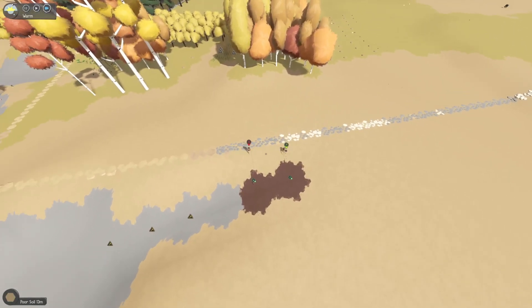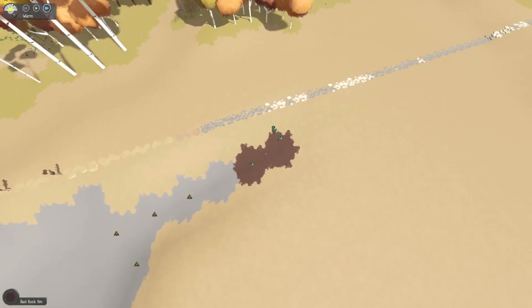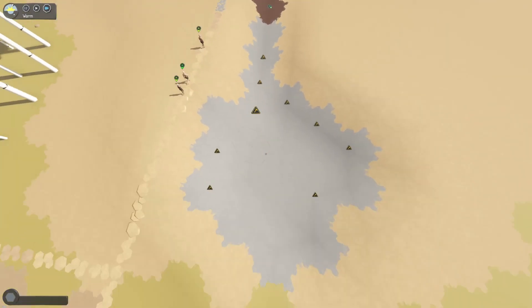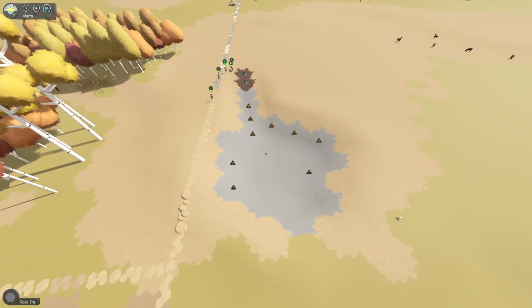It doesn't say anything extra, so I don't know if it does anything extra, but we have a good vein of red rock right here. I was just trying to see if I could get them to dig this level enough to actually get into this and start pit mining, but I guess not.